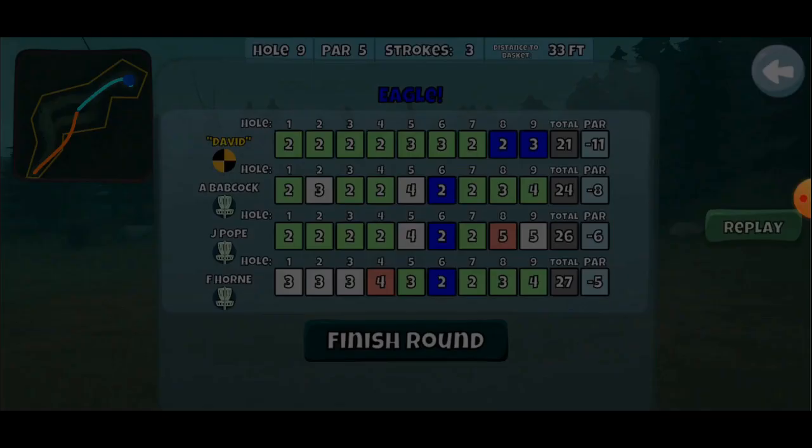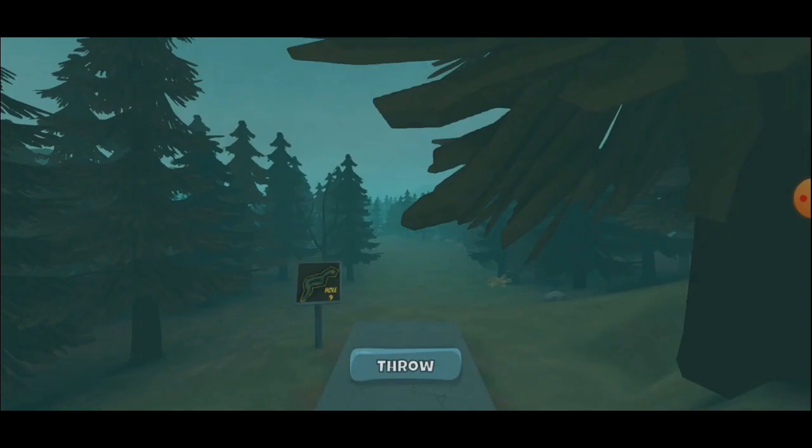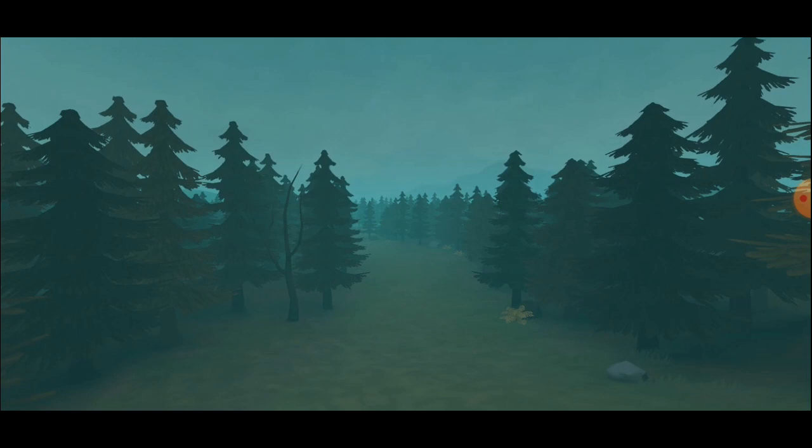So our first round, we're going -11, which puts us in a four-way tie. These are B-tier people, right? That's like A-tier level stuff. These guys know what they're doing. We're just going to have to knuckle down and keep grinding away and hopefully get some good scores.